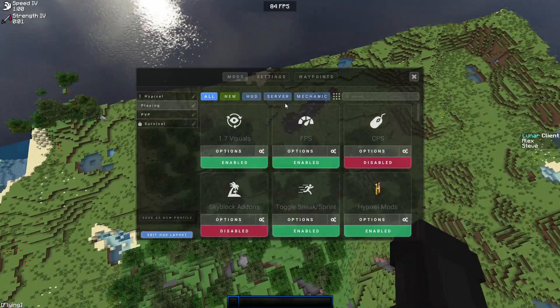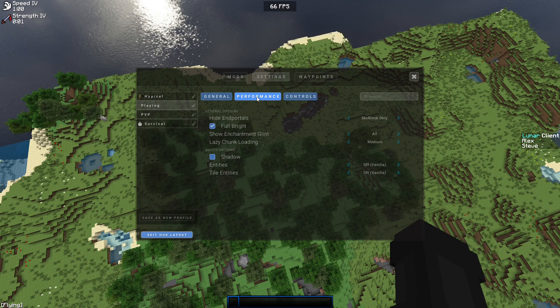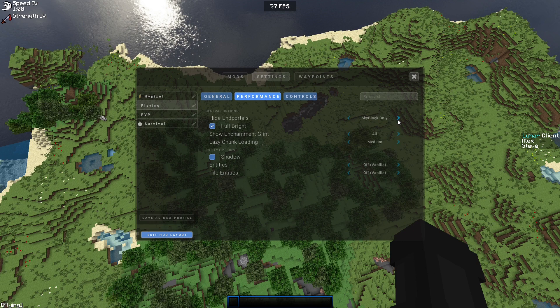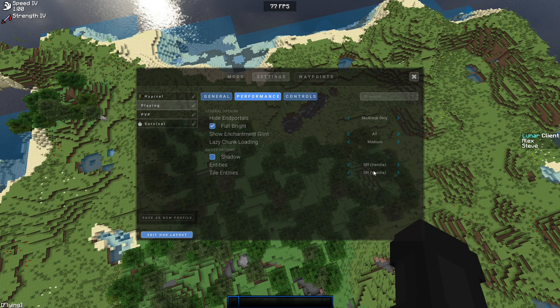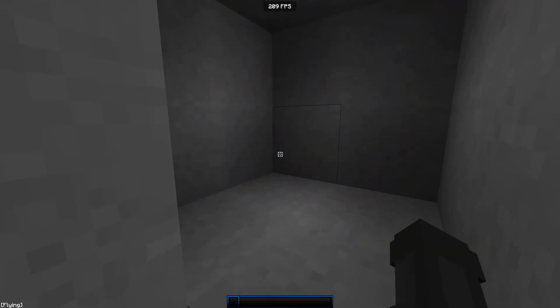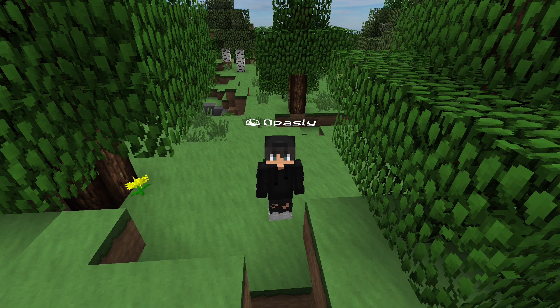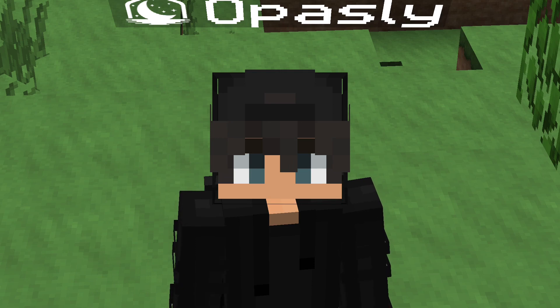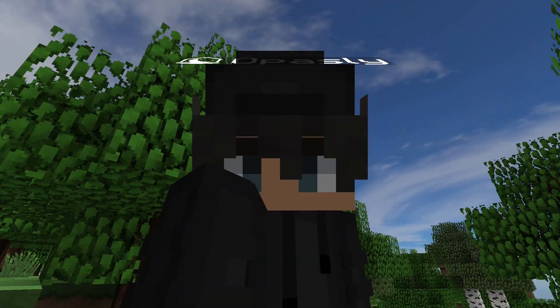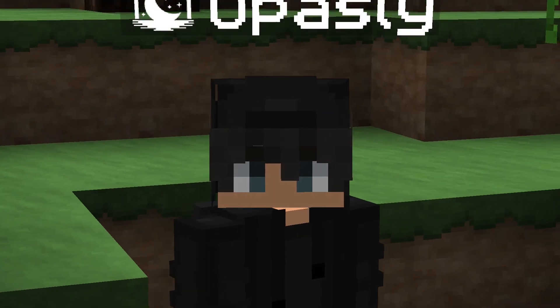In Lunar Client, go to Settings then Performance. You can adjust these to your choice. I have it on Skyblock only. Enchantment glint: off. Lazy chunk loading: set to medium if you want it to still look good. Shadows: off. Full bright: on. If you're just trying to get good FPS while keeping Minecraft looking nice, you've covered everything you need. But if you're absolutely desperate for maximum FPS, keep watching — there's a lot more you can do.